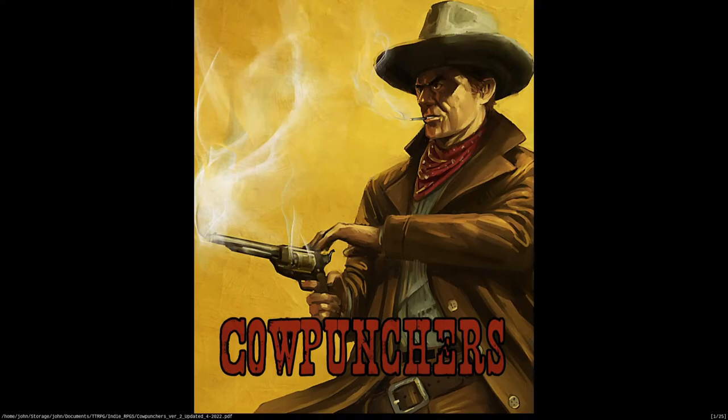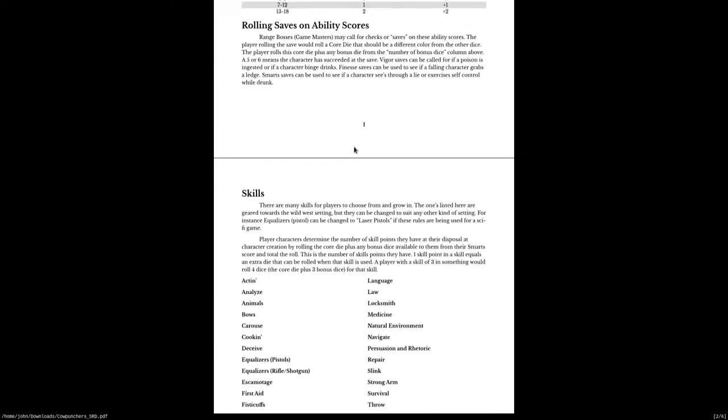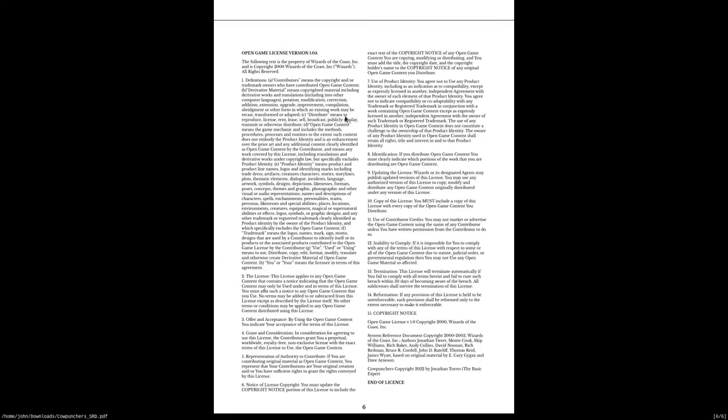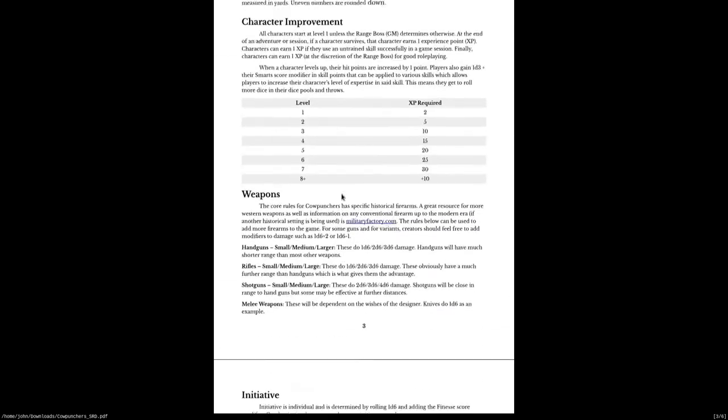And the good part is, if you don't have the money or the means currently, John has a SRD — a system reference document. So this is the bare bones stuff that you need to get playing. For free, you can download this SRD, download my adventure, and you can get playing Cowpunchers in a few minutes. The SRD here is six pages long, including the open games license, and it has everything you need to play a game of Cowpunchers.